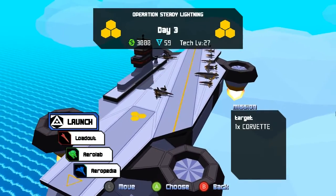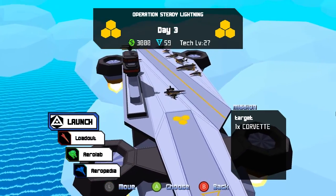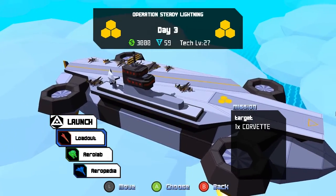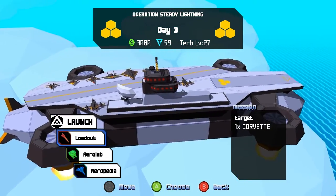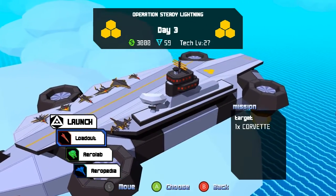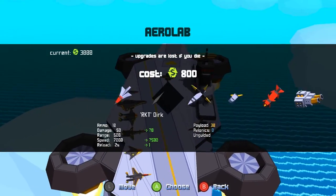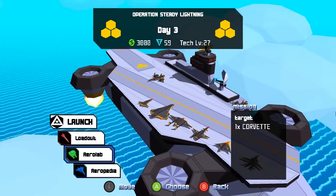You can see it says Day 3 — I've already done a couple of missions. There are like two ways it's got this roguelite progression system. Your tech level — as you can see it's level 27 — that goes up every time you die. You restart at Day 1, and the days get progressively harder. But you also have credits from the error lab you can use to upgrade your weapons, and these go away if you die, but the tech level stays the same.